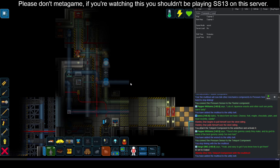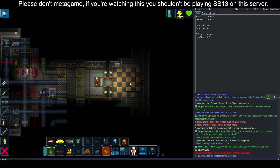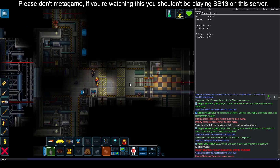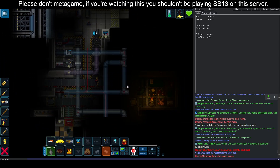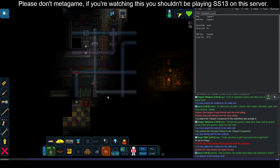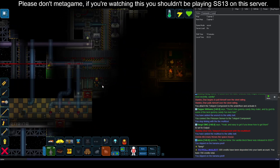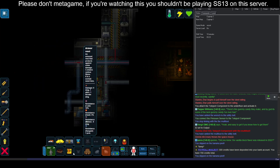All right, so it's mostly set up. I need to come back and add a pressure sensor. Where the heck am I? I don't want to slip on a banana peel — no choice. Oh dear. Well, avoided that.